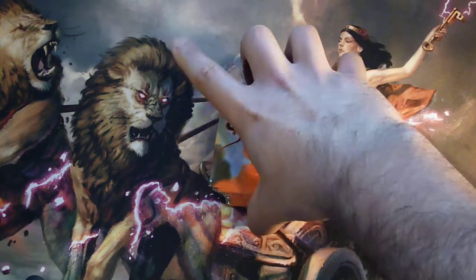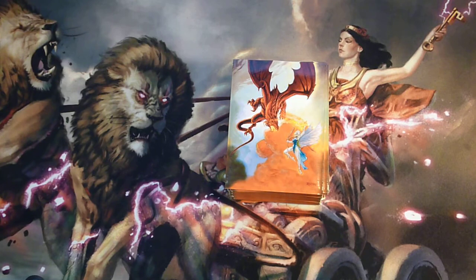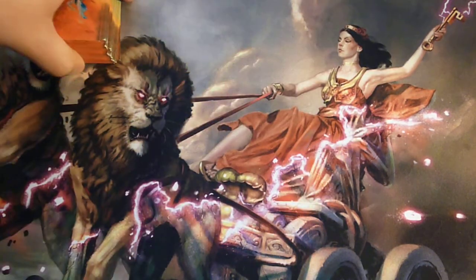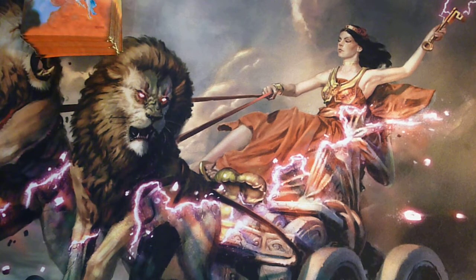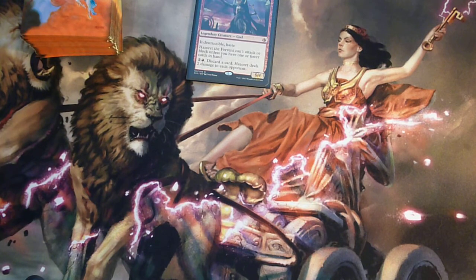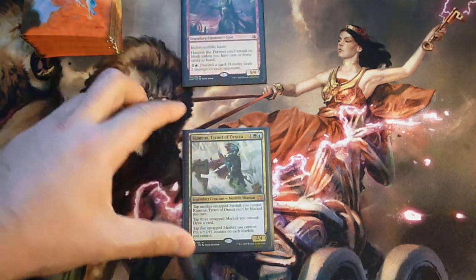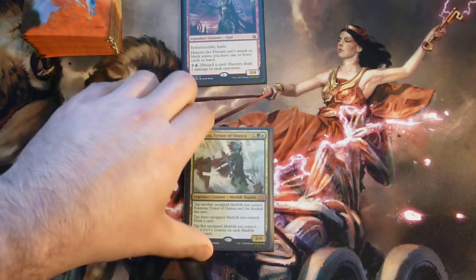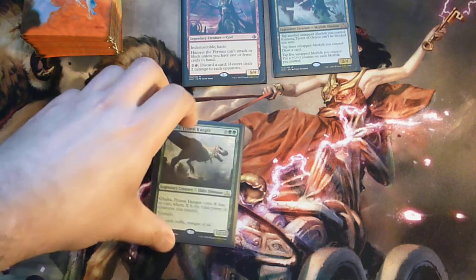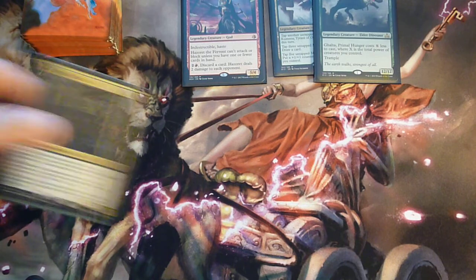As I said, you need a deck of 60 cards, all cards must be standard legal. You can have as many basic lands as you want but only one copy of each card — this is called singleton. Your commander can be any standard-legal legendary creature. For example, you can use Hazret the Fervent, or Kumena, Tyrant of Orazca — one of the best commanders in Brawl — or Ghalta, one of the elder dinosaurs.